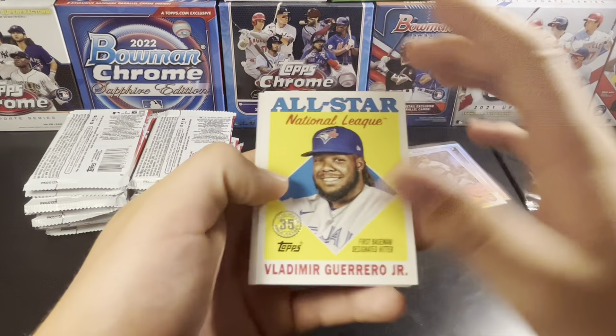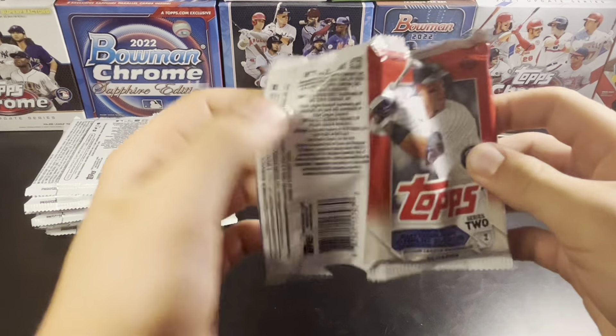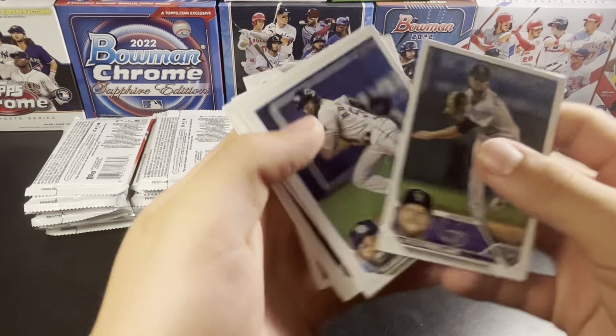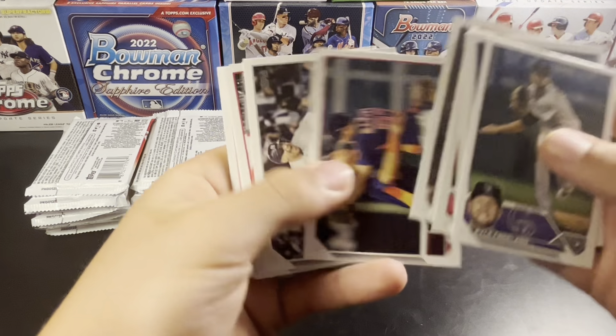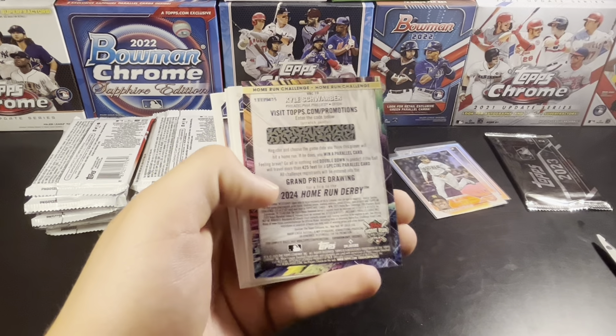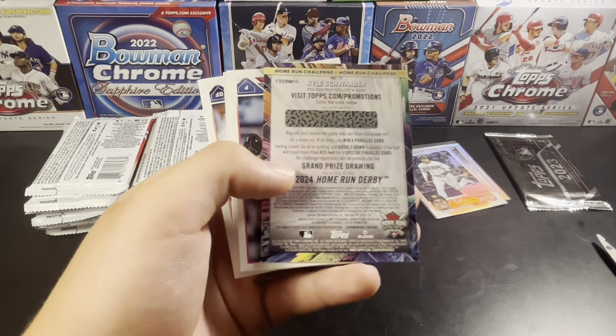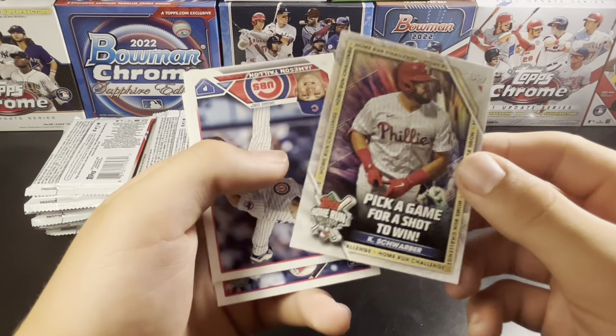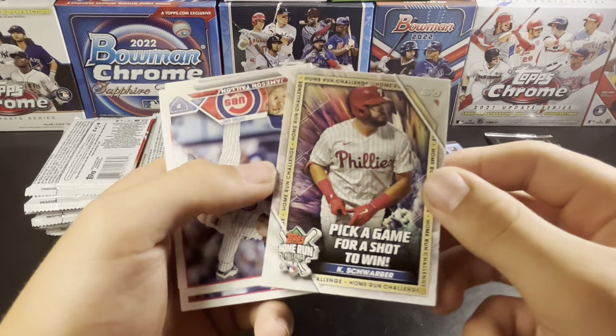All-Star National League Vlad. Not sure if that's one of the rarer inserts or not. Dulles Garcia home run derby card — great player to get that of. Kyle Schwarber — three homers and lost six days for him, so hopefully he starts to get red hot. It is June, after all.